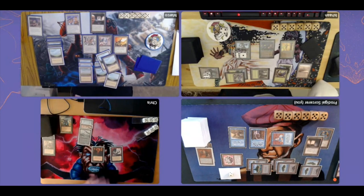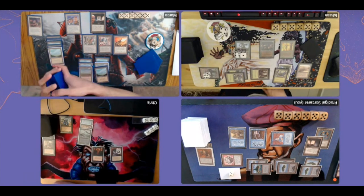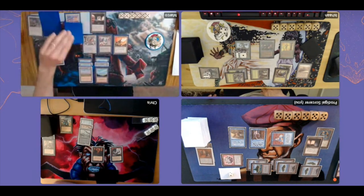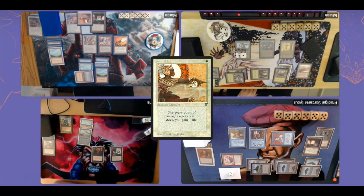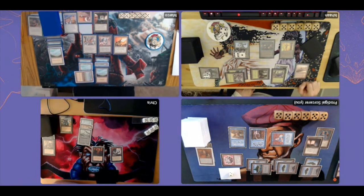Marco untaps again and activates Land Tax because Ishan has seven lands and Marco only six. Chris is really behind on just three lands, having missed so many land drops. Marco plays land number seven and... casts Spirit Link on Gaius Avenger! That is sick — now whenever Ishan attacks with the Avenger and deals damage, Marco gains seven life. This is bad news for Ishan; it's very difficult for these mono-colored decks to deal with Spirit Link, which is a white enchantment.